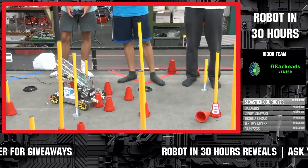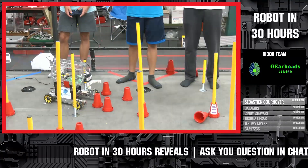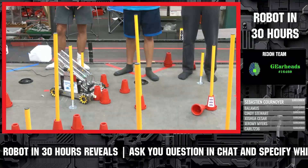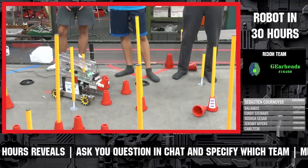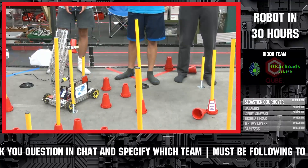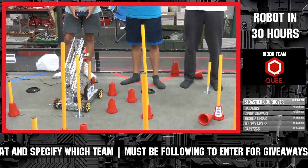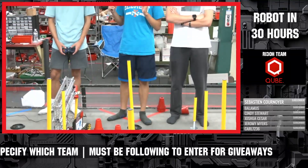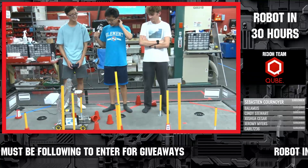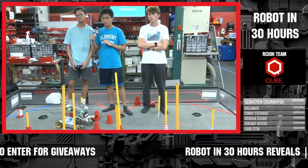We cut the drive frame down to 12 by 18 to make maneuvering through some of these tight gaps a little easier. The claw went through four iterations, which is a challenge in itself because we had to 3D print every iteration and that takes several hours. This final iteration is very thick to provide extra grip, and we've also stacked rubber bands and double-sided tape on it to make sure those cones don't slip out of our grasp.